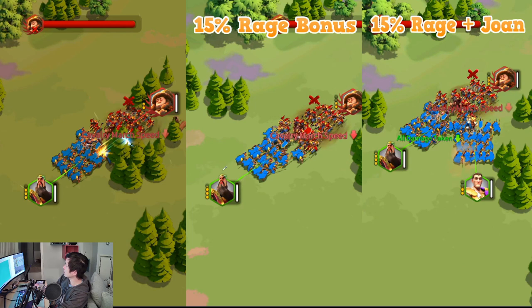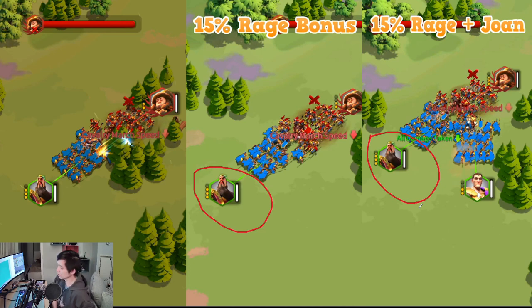Now I want you guys to pay close attention to this comparison: in the middle we have Granu and Leo with the 15% Rage bonus, and on the right side, we have Granu with Constantine and Joan of Arc providing that buff — very similar to what the Horn of Fury can provide, actually even a bit more. The Horn of Fury gives a 30% chance to gain 50 Rage, so about 150 Rage every 10 seconds if lucky. Joan of Arc can provide about 200 Rage every 10 seconds, so she actually provides more Rage compared to the Horn of Fury.